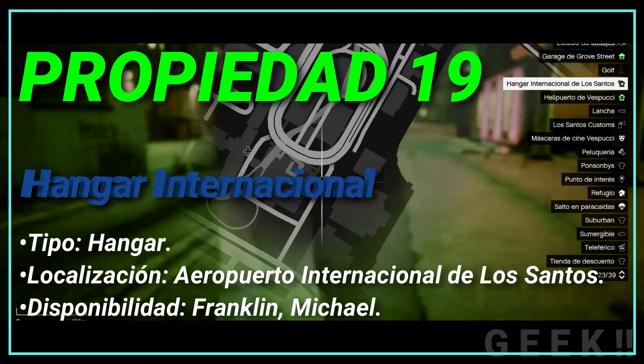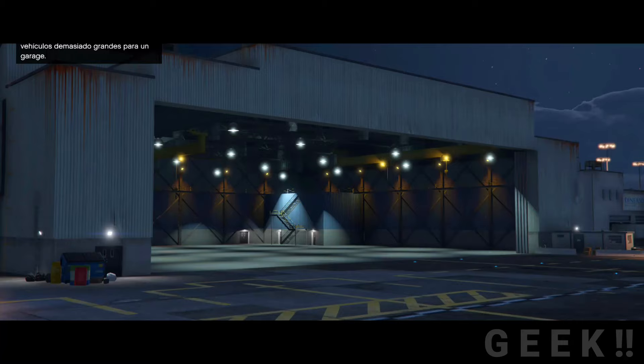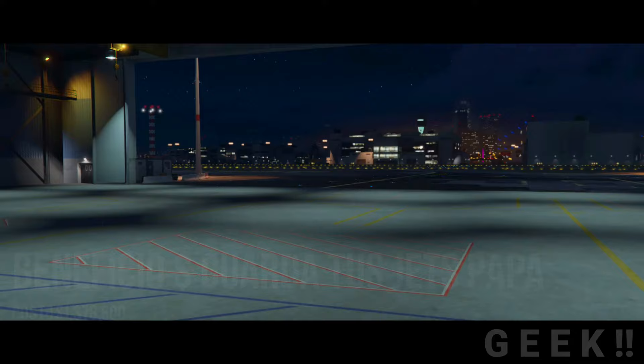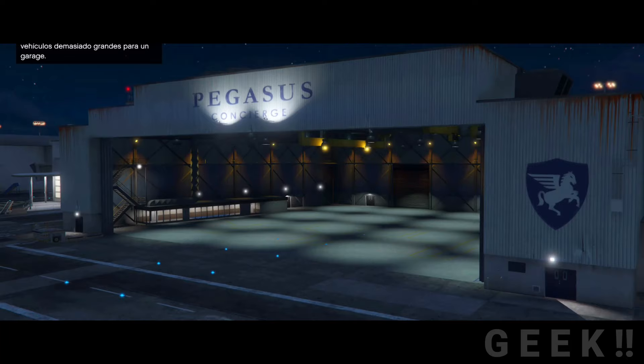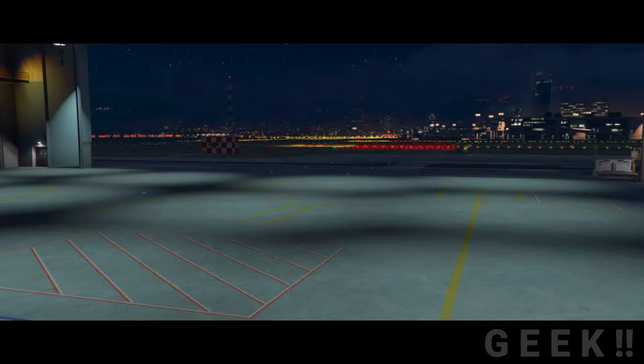Propiedad número 19: Hangar Internacional de Los Santos, tipo hangar, localización Aeropuerto Internacional de Los Santos, disponibilidad Franklin y Michael. El hangar está ubicado en el Aeropuerto Internacional de Los Santos. Se puede comprar por Franklin y Michael a 1 millón 378 mil 600 GTA dólares, obteniendo un beneficio de cero en dinero, pero realmente sirve para guardar nuestros aviones en el hangar. Hace sus primeras apariciones en las misiones de Devin Weston y cuando se persigue a Molly en los problemas legales, al ver cómo una turbina hace trizas a la pequeña Molly.